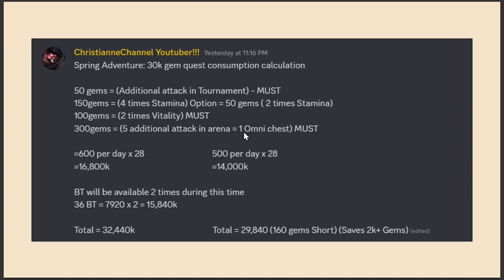300 gems for 5 additional attacks in arena equals one omni chest per day. This is a must because one omni chest per day is very useful, especially if you're aiming for a five-star red Mosquito Girl when she is released. You'll need a lot of villain shards to limit break your characters to five star, and the omni chests provide those important items.